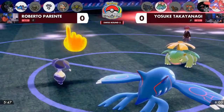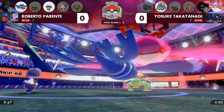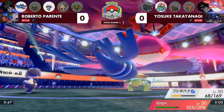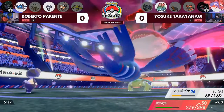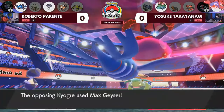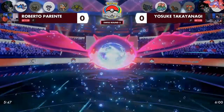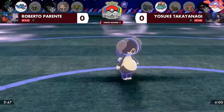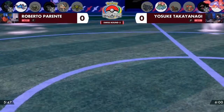Right as you called it, the Follow Me will be able to mitigate another turn of Max from this Kyogre. Roberto's Kyogre going for a Water Spout here, just trying to keep getting some damage onto the opposing Kyogre on Yosuke's side. It's still relatively healthy, but this Max Geyser as well is just going to get the knockout onto Indeedee, and just like that, Roberto is down to his final two Pokemon with Landorus in the back.